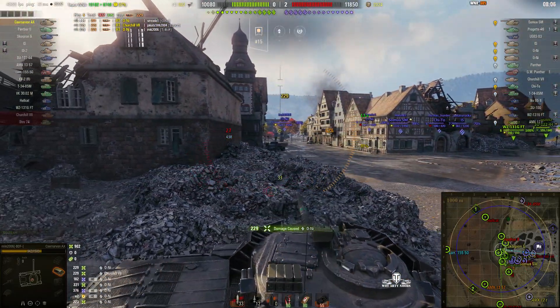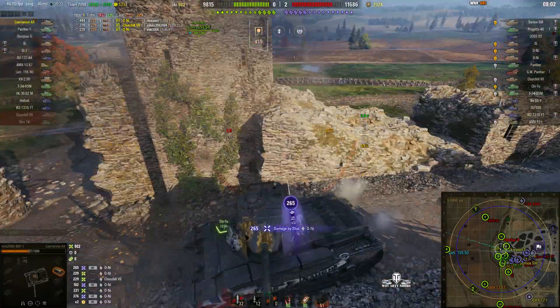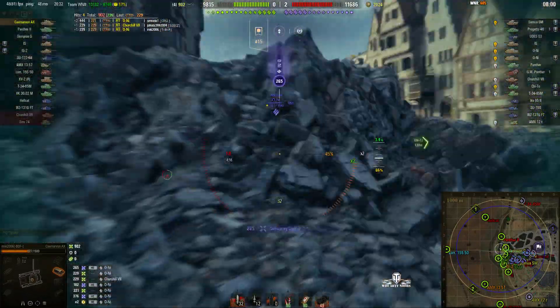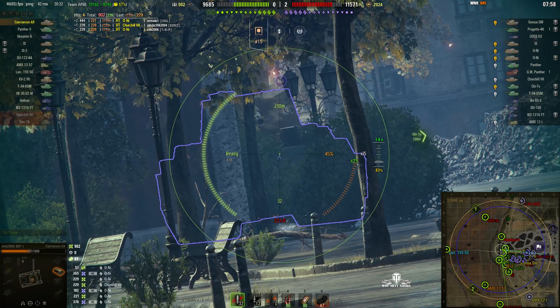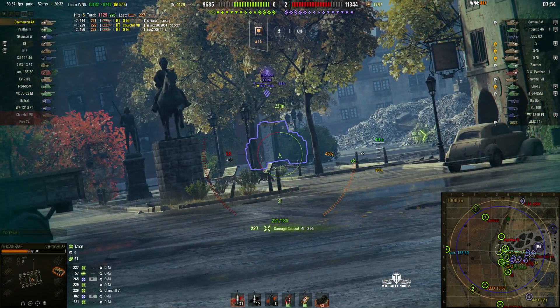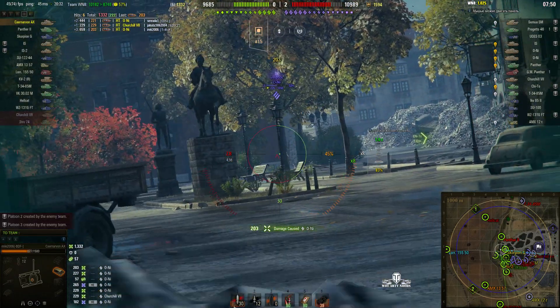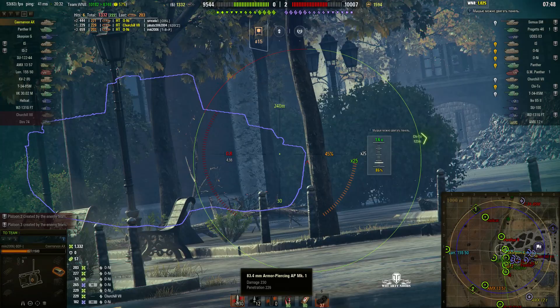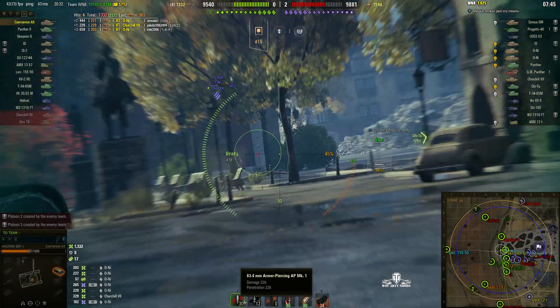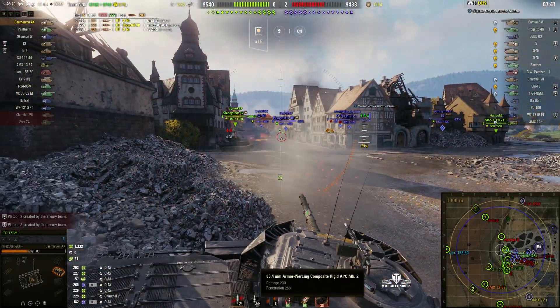Go for the boobs — 229 on the Oni. Took another big round, 265. Go for the boobs again — 227. Go for the lower plate. That one worked — 203. The alpha damage is 230, penetration 226 with standard ammo, goes up to 258 with the APCR.